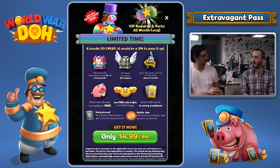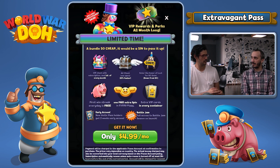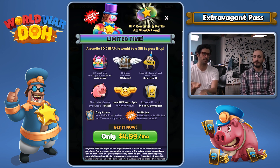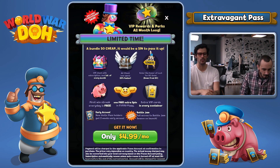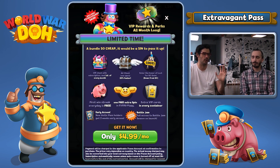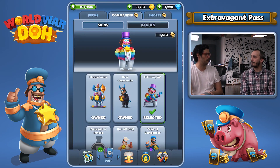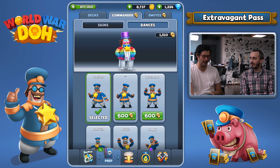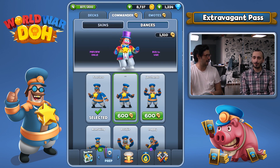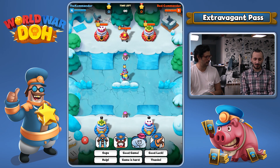We've got some pretty cool stuff coming in this version of the game, and one of them is the Extravagant Pass. The Extravagant Pass is a subscription for you guys to gain constantly a lot more rewards and get a lot more out of the game. Beyond those quality of life improvements, you get the Extravagant skin, which is the only skin so far that has particle effects during battle. It's quite extravagant, so it fills the role.